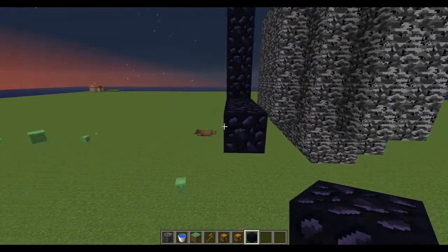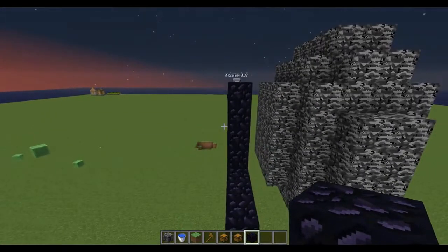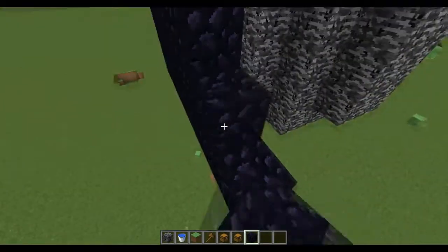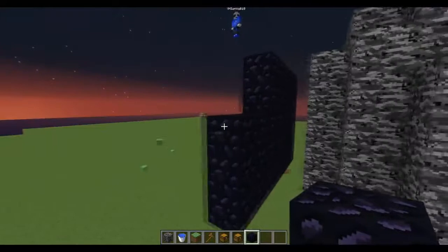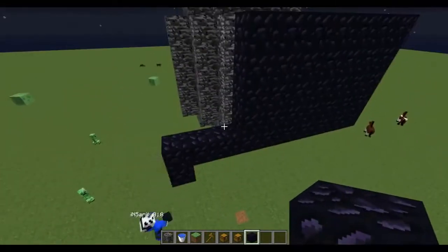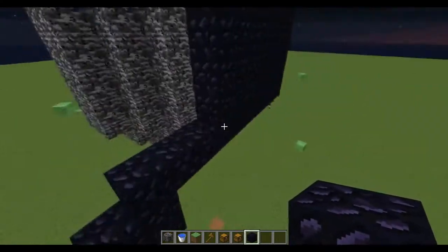Should we put a huge cube around it? Do you know if a wither breaks bedrock? No, they can't. They can't? Okay. So we'll do a huge cube. But then we have to be careful with the water because some people might be able to glitch in. Yeah, that's why we have to make it glitch-proof. Alright, so how do we do that?